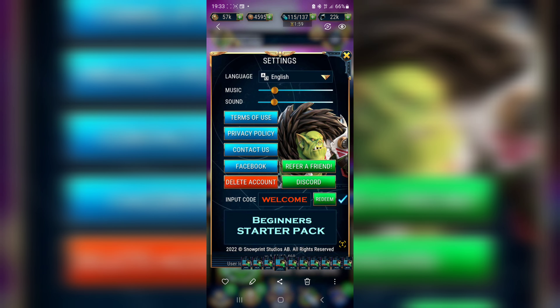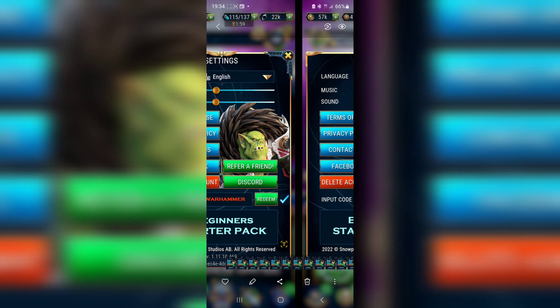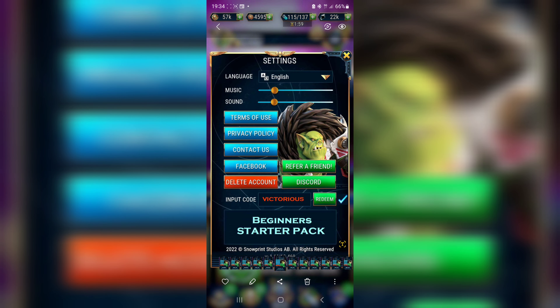Another code is 'welcome' — this was the code given to players who just joined the game. Another code, which is pretty obvious and promotes the game, is 'Warhammer'. Then there's 'victorious'. If you haven't used any of these codes yet, some of them provide pretty good rewards like 500 blackstone, 300 blackstone, or some requisition drops.